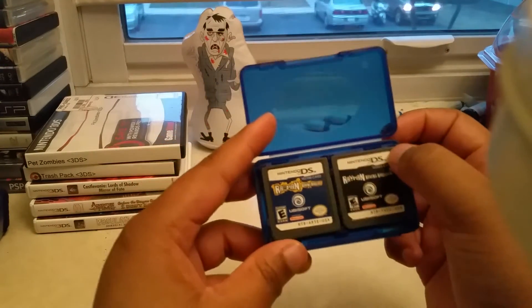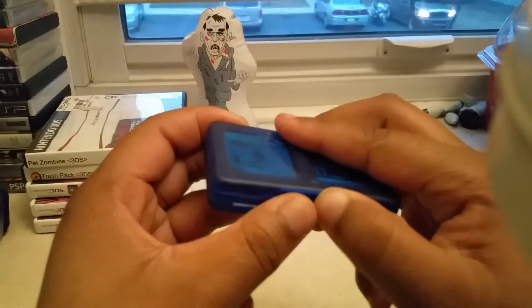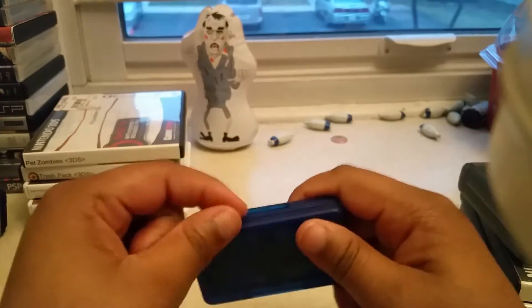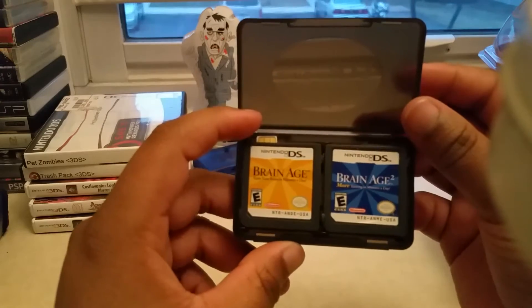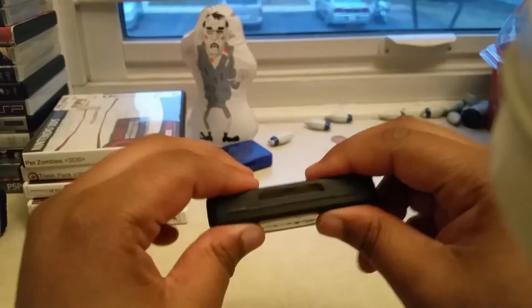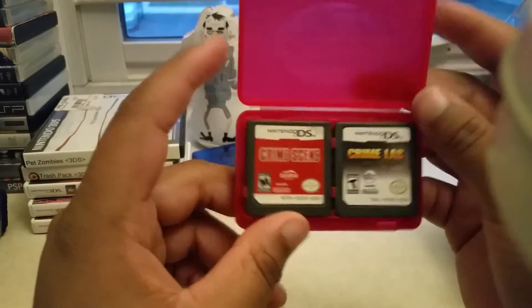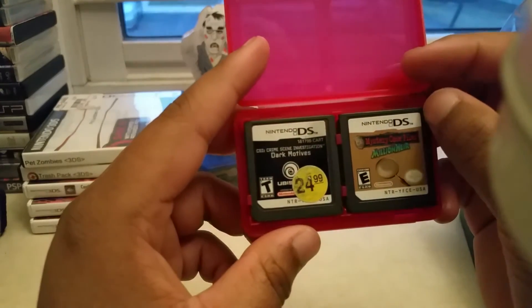I have Rayman: Raving Rabbits 1 and 2, Raving Rabbits TV Party, and Art Academy. I also have Green Age 1 and 2, Platinum Sudoku, and Travel Games for Dummies. And here I have Crime Scene, Crime Lab Body of Evidence, CSI Dark Motives, and Mystery Case Files.